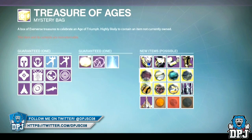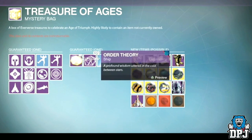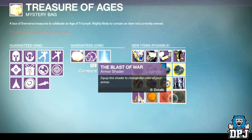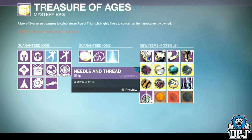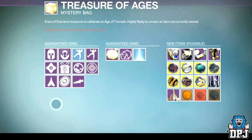I'm pretty excited to see what these look like, to be honest. So as well as these new armors and exotic ornaments, there are also two new ships obtainable and three new shaders. The ships are called Order Theory and Needle and Thread, and the shaders are called the Blast of War, Barrage, and Brush Fire.